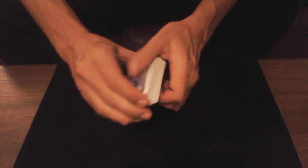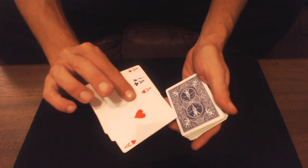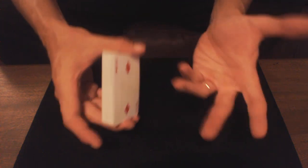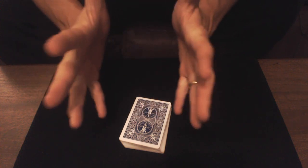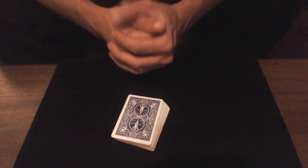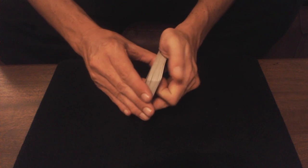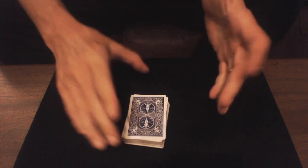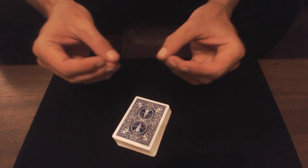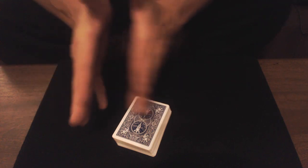Vous insérez les quatre as à différentes positions, vous dites qu'on a perdu les quatre as, vous coupez et les quatre as reviennent sur le dessus du jeu. Le spectateur a vraiment l'impression que les quatre as sont perdus alors qu'ils sont sur le dessus. Vous dites que vous avez un toucher exceptionnel et que vous savez exactement où sont placés les quatre as. La production va se faire de telle sorte que le spectateur va penser qu'on sort les as de quatre endroits différents.